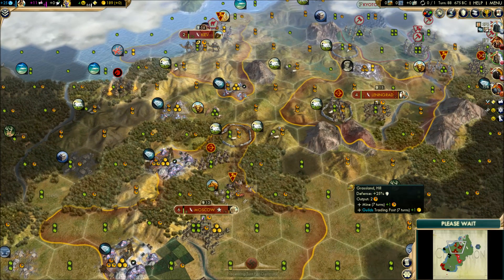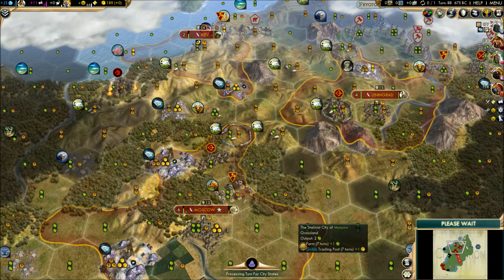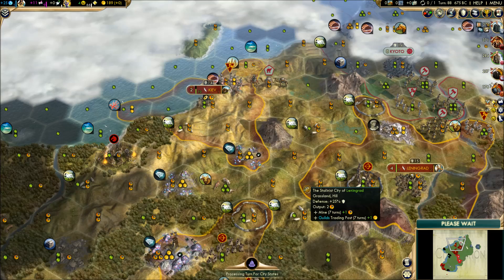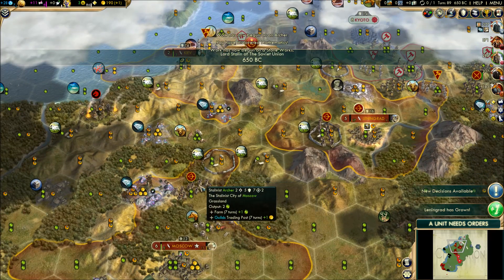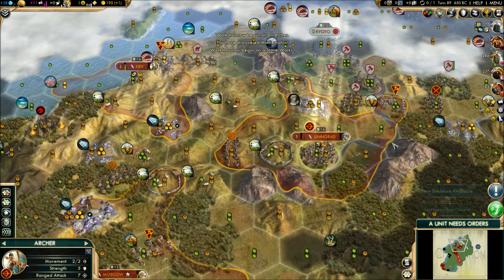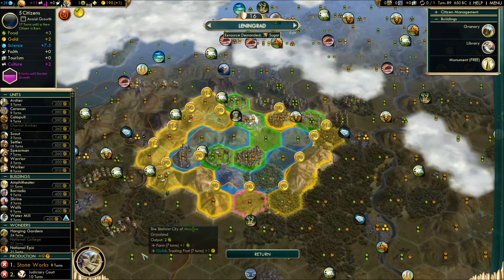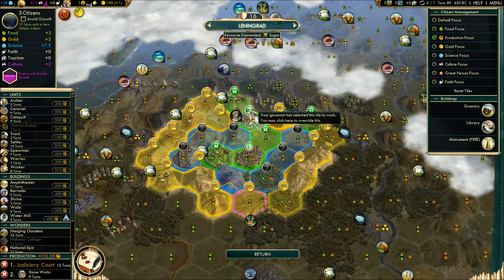Brothers and sisters, welcome back to the great glory of Soviet Empire. We're rolling along. That intro was supposed to be dramatic and instead it was an epic fail — that happens sometimes when it's late. We're going to do the Stoneworks in this city because we have a lot of excess production, and we are rolling along nicely.